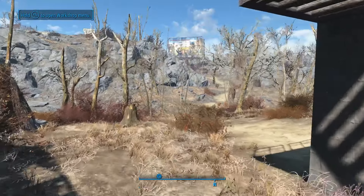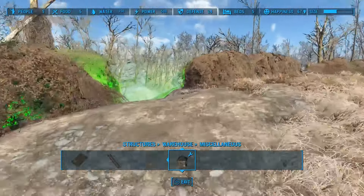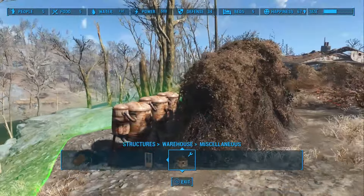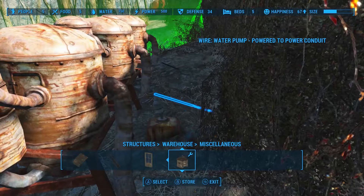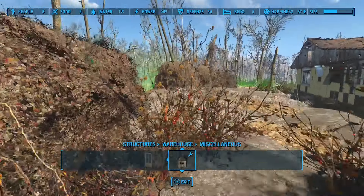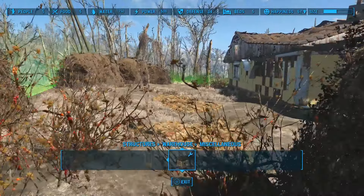The other thing I was going to show you was where the other water pumps are set up. I basically followed the settlement borderline along here, and any place that there was an unusable space, I set three more up there — pillar glitched them into the ground and then wire glitched them. It's so weird how you can scrap some fence posts but you can't scrap other ones.